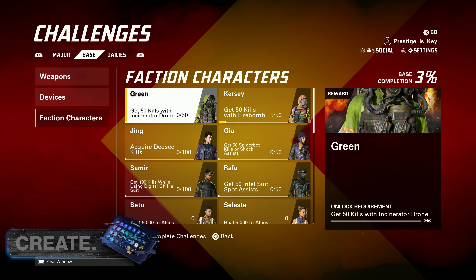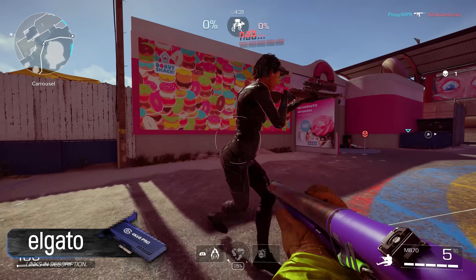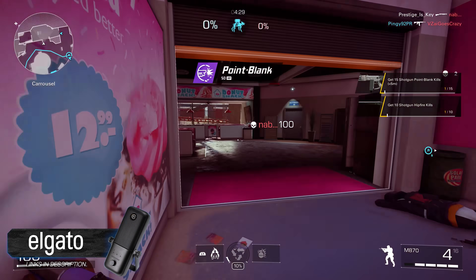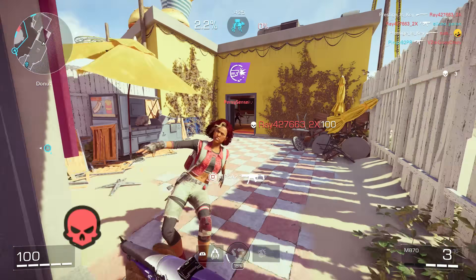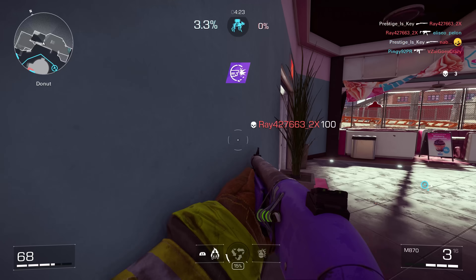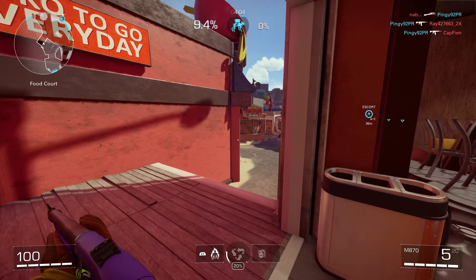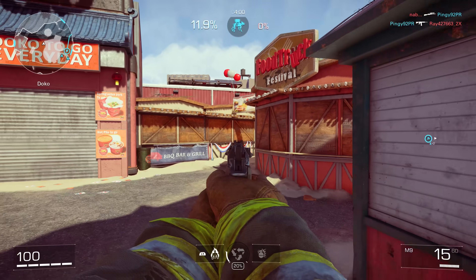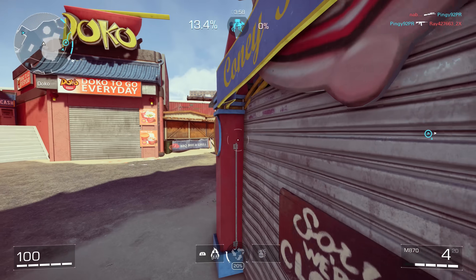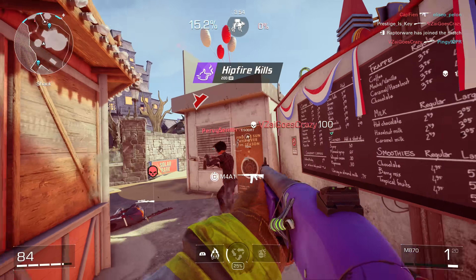The more that you do in-game with a specific faction, and depending on how you use that faction, you will unlock another character for it. Unlocking these characters is as simple as getting a set amount of kills or assists, or doing something similar with the abilities within the faction, so it won't take too long. Daily challenges are going to reset all the time — we saw these originally throughout the actual beta. Then you have your major challenge, which is unlocking the DedSec faction, and it takes a total of 700,000 experience points, which sounds like a lot, but in reality it's not going to take that long.